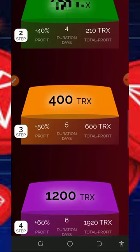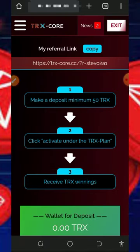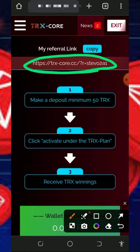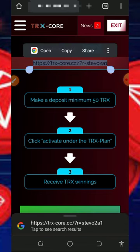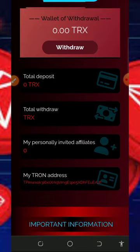You can also earn more by inviting your friends. To earn from referrals, copy out your personal referral link shown on the screen, share it with friends on social media like Facebook and Instagram, and you are going to earn a lot of commissions when they deposit into the platform. This is one of the best ways to start earning unlimited TRex for yourself.